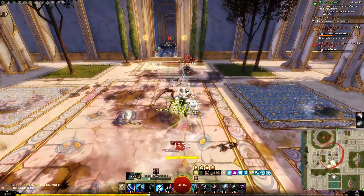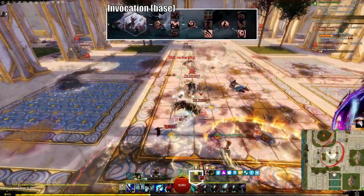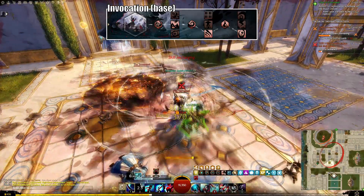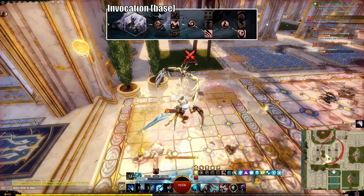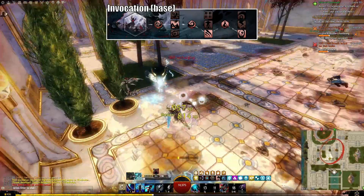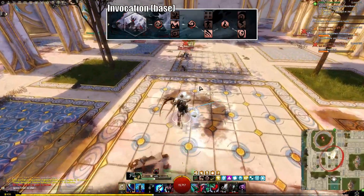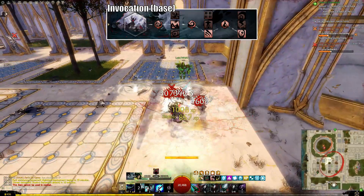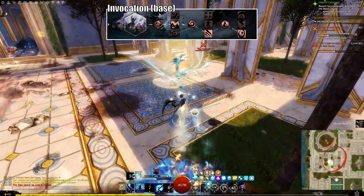Before we get to the actual gear stats, let's first take a look at our trait lines. We'll go with Invocation, which will grant you various benefits when you're under the effect of fury. Our minor traits will grant us fury whenever we invoke a legend or disable a foe, and grant us a 10% damage bonus when under the effects of fury. In the base version of this build, we want Rising Tide to increase our strike damage by 10% while our health is above 75%, Incensed Response, which grants us 5 stacks of might every time we grant ourselves fury, and Roiling Mists, which increases our crit chance by 25% while we're under the effects of fury.